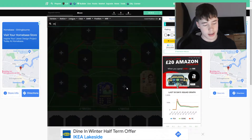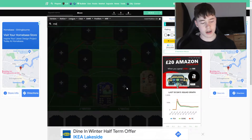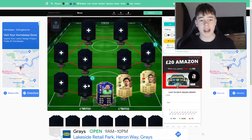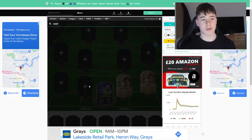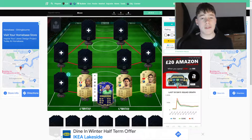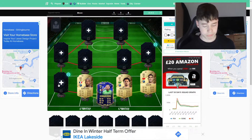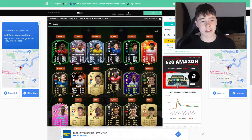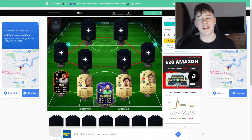The center backs are quite shaky, I can't lie — it's going to be Marquinhos and Kimpembe. These center backs both have upgrades but their upgrades are very expensive; Kimpembe's upgrade is 1.3 million coins. If you do have a Koza or someone like Saliba, who's available in the objectives right now, feel free to slot in where Kimpembe is.